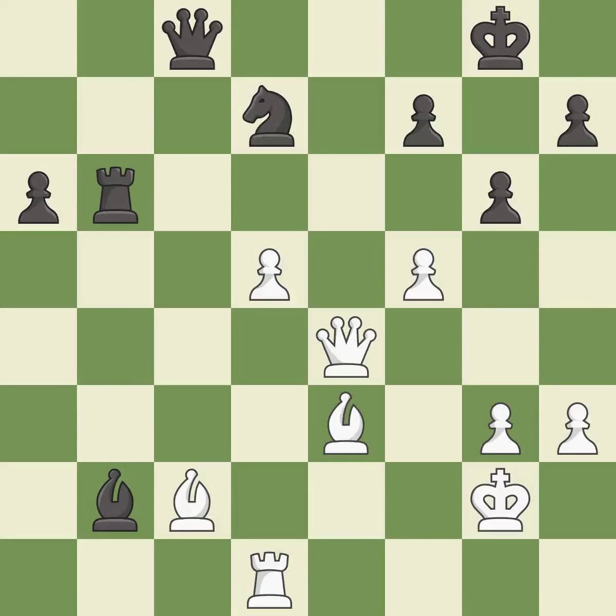This activates a piece and simultaneously wins time by attacking an opposing rook — it is best. This moves the rook to safety — it is excellent. This wins a tempo by threatening a rook and forcing it to move away — it is best.